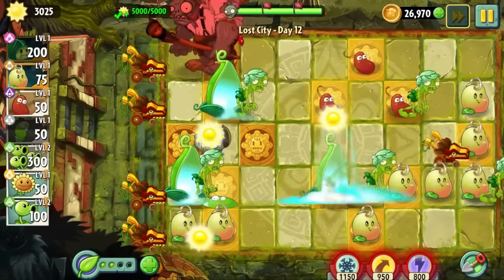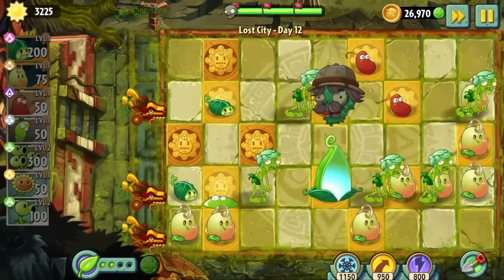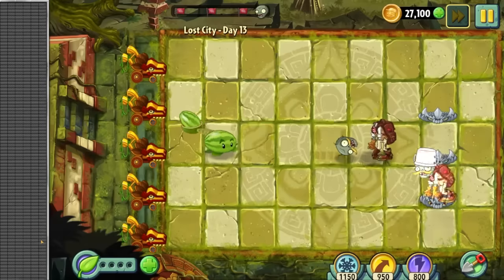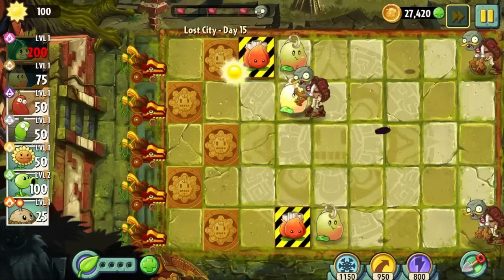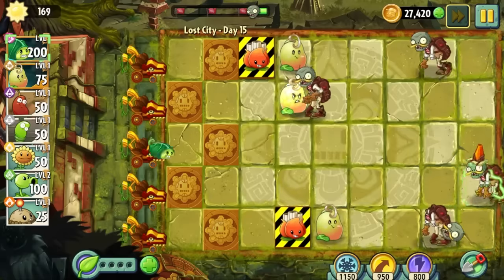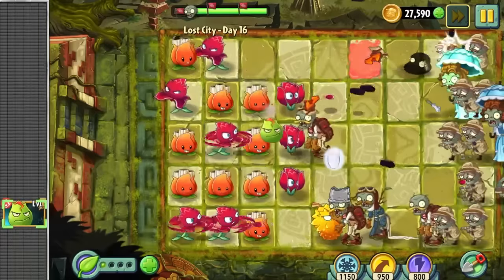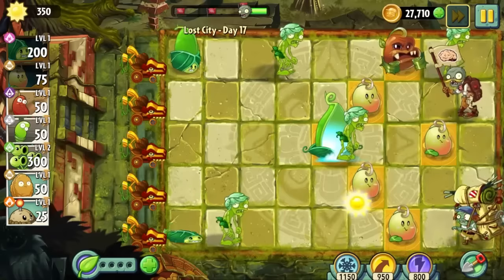Coming up is a lot of gimmick levels that had absolutely nothing to do with the challenge, so it's time to speed through them. Days 13 and 14 were conveyor belt levels, so I'mma just skip them. Day 15 was a defend the endangered plant day, which I thought would be a lot harder, until I remembered the ultimate power of my beans, which led me to complete this day first try. Day 16 was another conveyor belt level, so once again we're ignoring it.